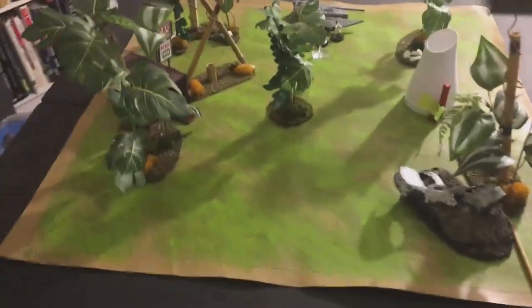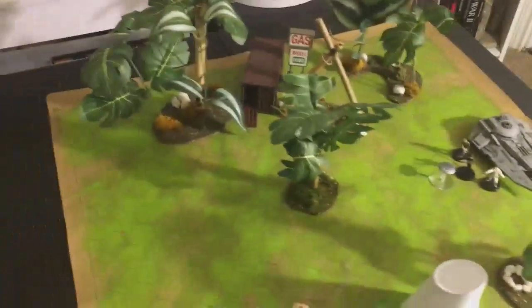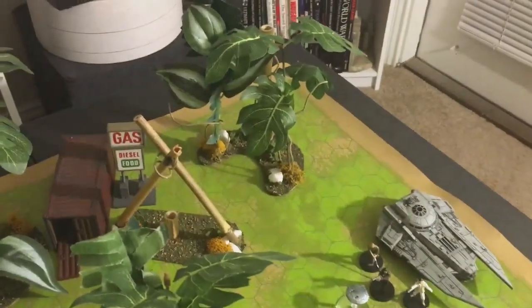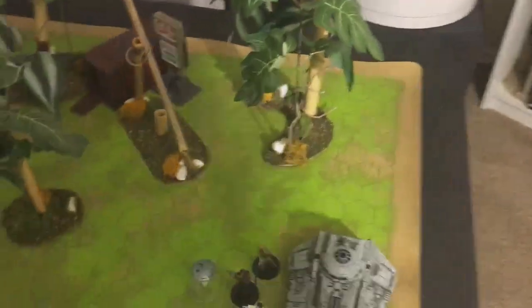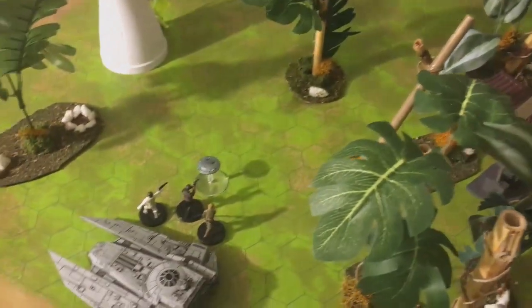Hey guys, in this video I'm going to give you some suggestions and tips on setting up tables for playing games of Five Parsecs from Home. What you are looking at here is a table of Kiris 2, which I just call Kiris in most of the game. Kiris is a jungle planet, as I said in my video on my crew and my mission.